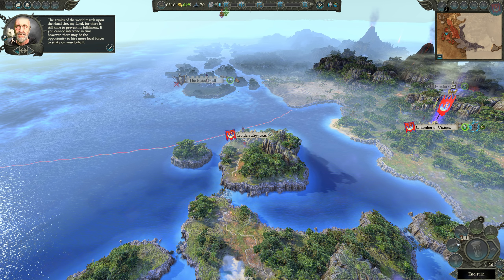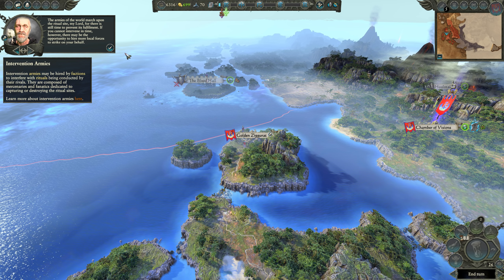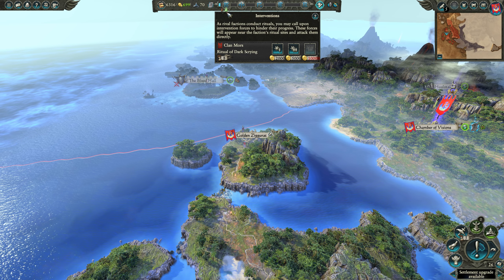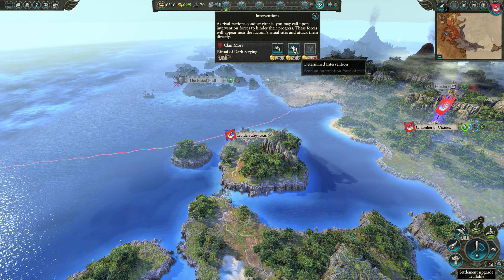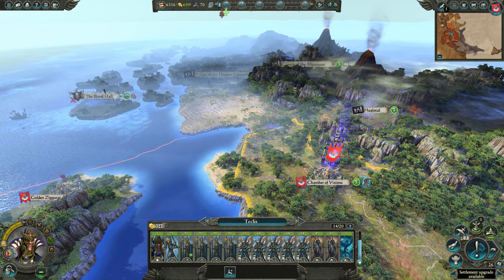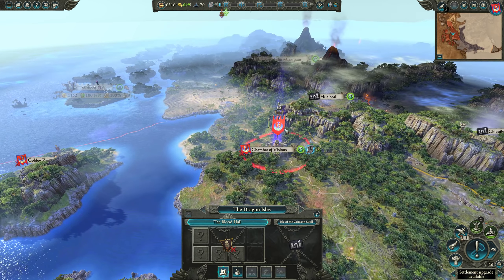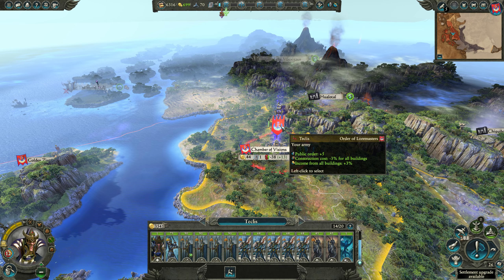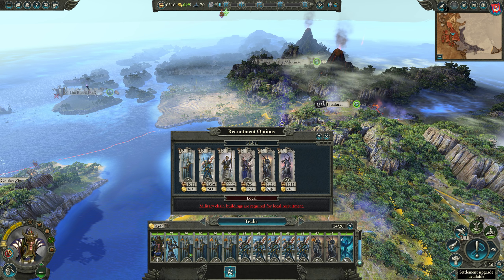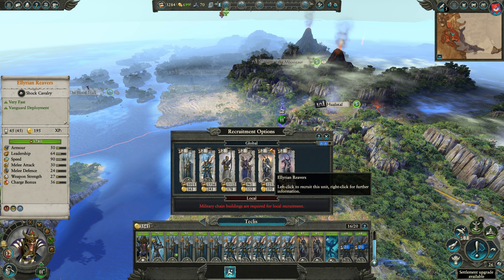He's telling us about intervention armies — you can do intervention by clicking this and paying for one, but it'll probably just lose and we'll waste a lot of money. You can't control the intervention army, which is unfortunate, but I understand why — if you could control it, it would be ridiculous. I also notice I didn't recruit the extra units I intended, so let me get two more Sea Guard and one more Reaver.